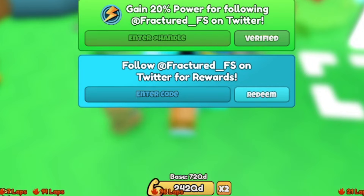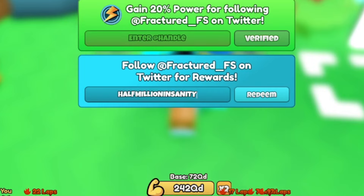The very first code is called HALFMILLIONINSANITY — all uppercase: H-A-L-F-M-I-L-L-I-O-N-I-N-S-A-N-I-T-Y. This code should give you a free Mythic Slime pet.